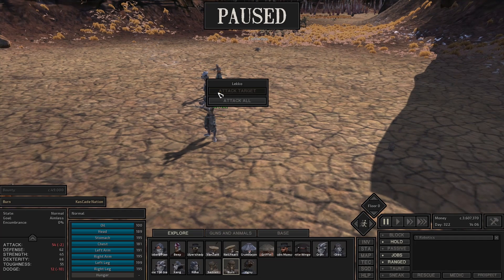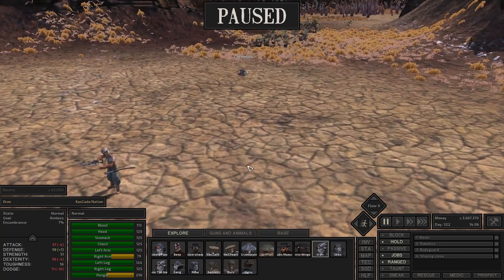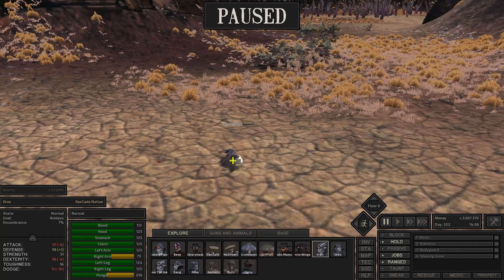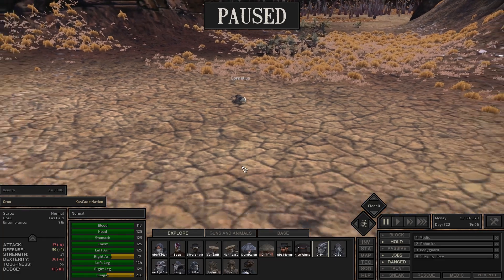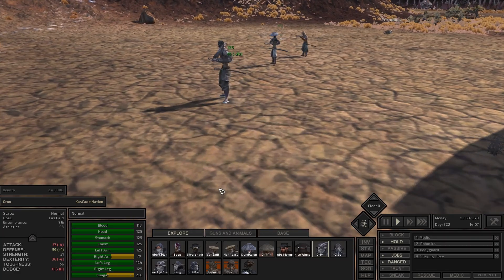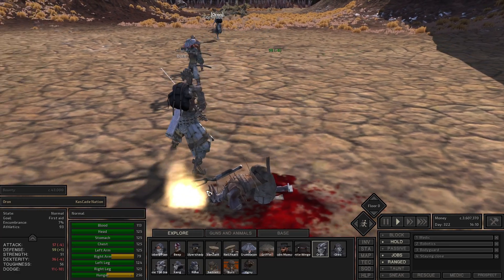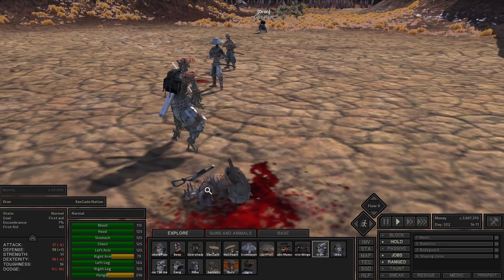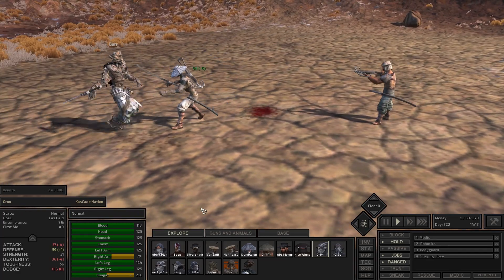You're going to come after this dude. I'm going to send my robots after these guys. Cornelius is down back there. Oran, you're in pretty decent shape — why don't you come back here to Cornelius and first aid him. Let's get it on. Here we go. That dude took an arrow to the gut and went down.